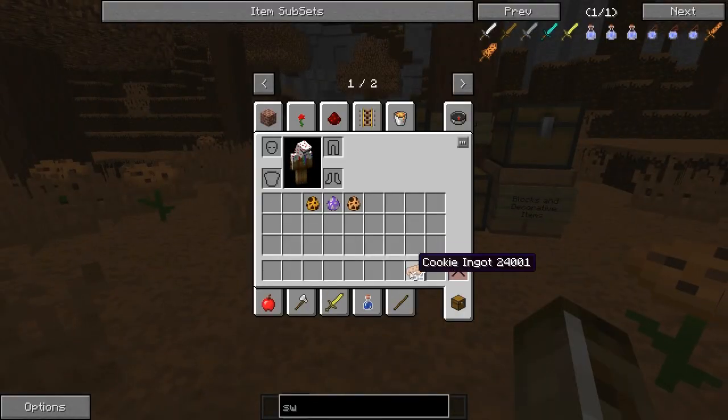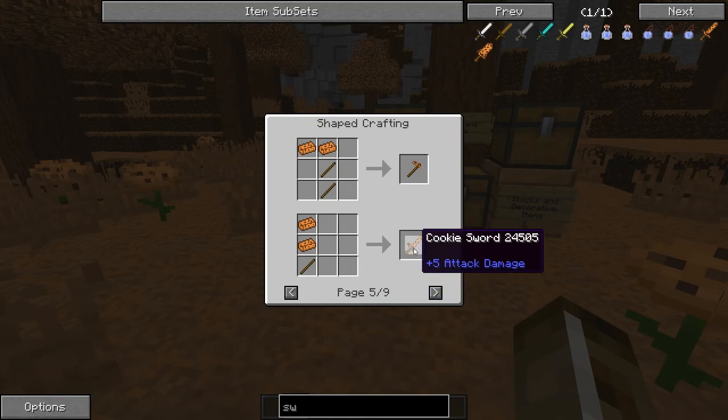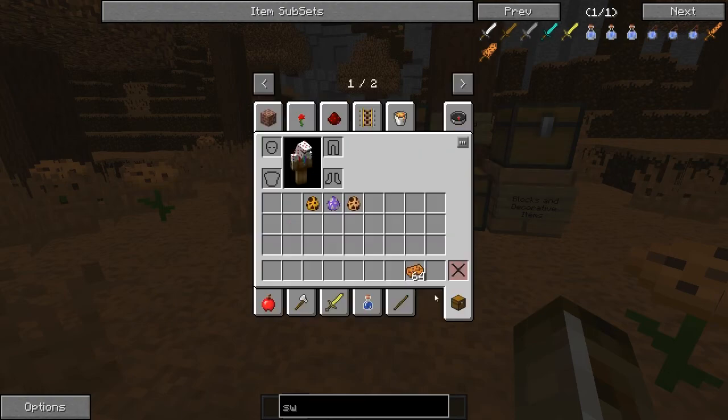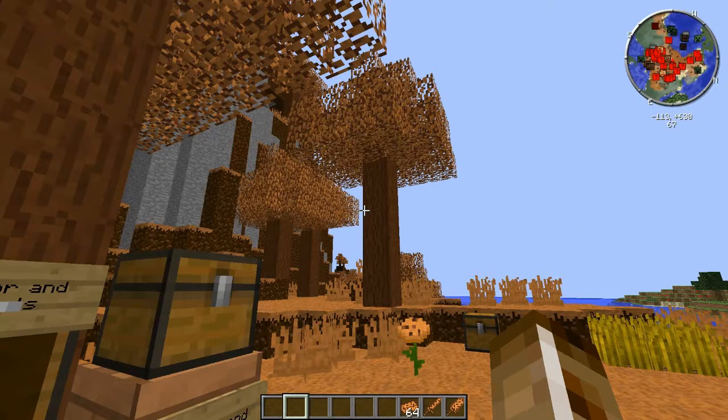With the cookie ingot, you're able to make a cookie block, cookie armor — the whole cookie armor set. You've got tools, swords, and also a new sword added in, aka the giant cookie sword, which is a good addition — because it's a freaking giant cookie sword.